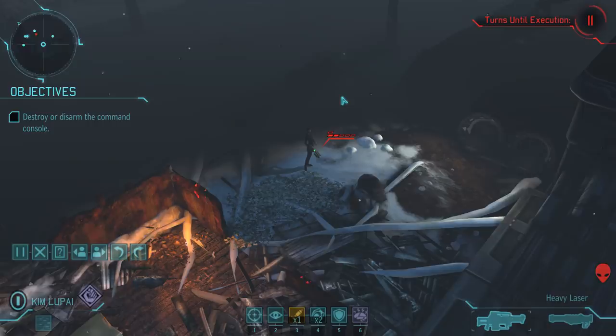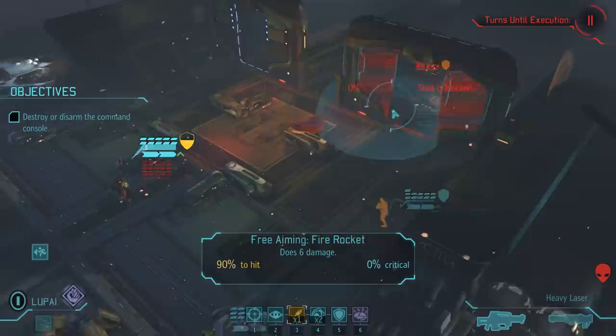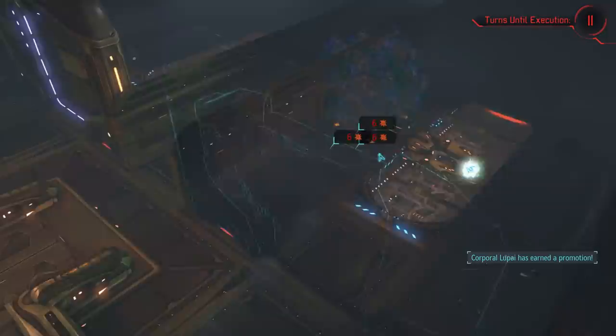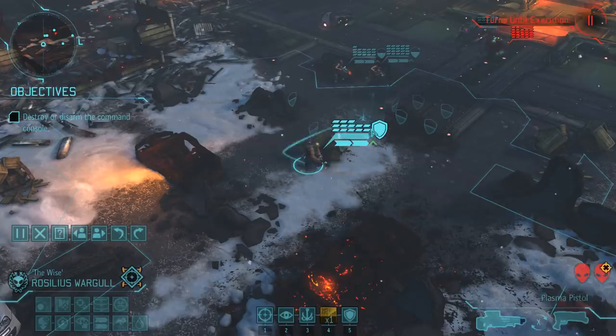We have an overwatching thin man on our left who didn't get killed, and a muton berserker right in the middle. We start things off with the group of 3 thin men just as planned - a rocket from Kim Lupi. That's the group eliminated nice and easy, and Kim has earned herself a promotion, which was one of the things I wanted to accomplish on this mission.